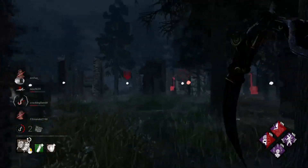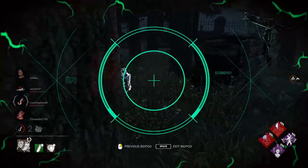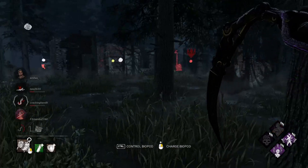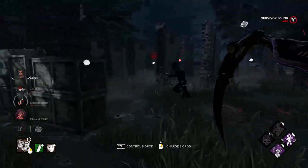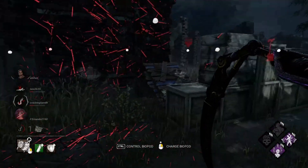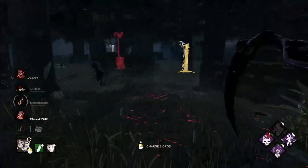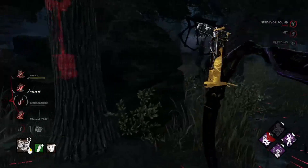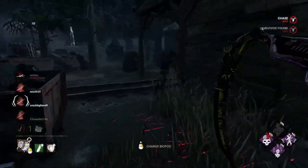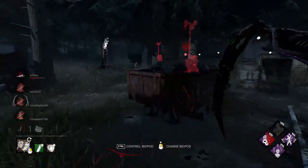You are getting pretty low on a bleed-out timer there. I'm pretty sure that was Unbreakable all the way over there, and I highly doubt you still have Unbreakable. That person's injured across the way — the other one has to come this way. You want to play stupid? I can play stupid too. MFT needs all the things that it does — yes, it needs to give endurance as well as speed. Could have been Buckle Up, but pretty sure that's MFT.